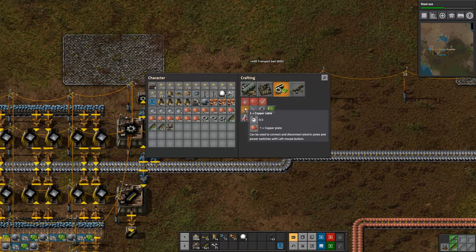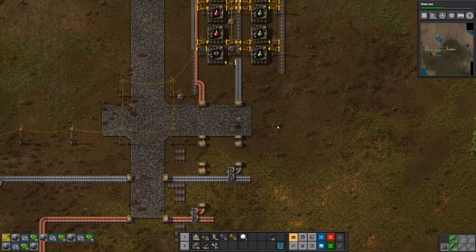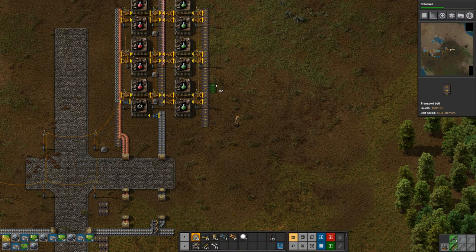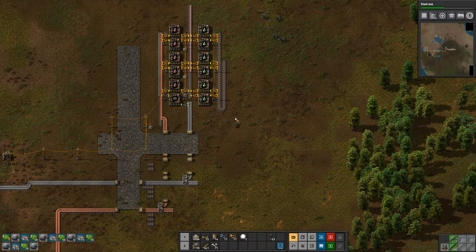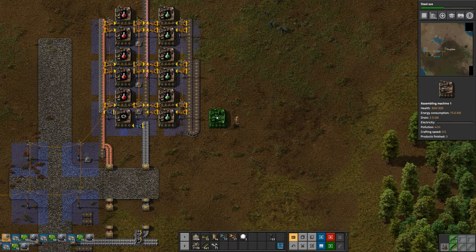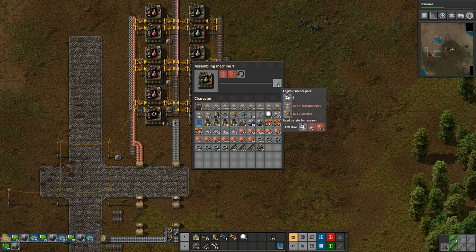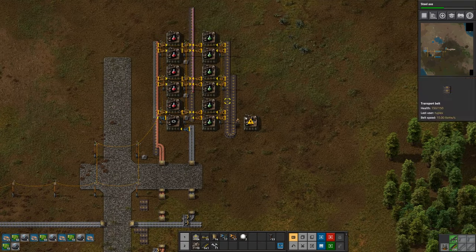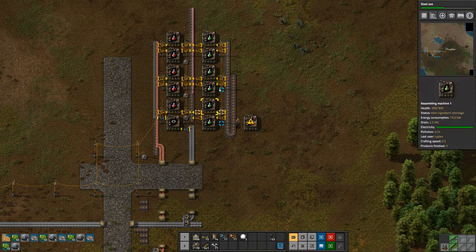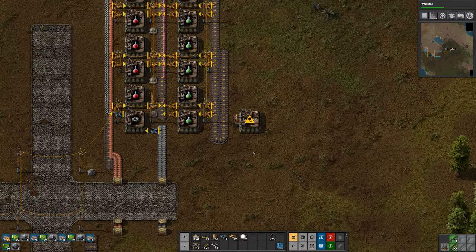I'm going to pick up this belt production setup now and instead start making belts over there where we need them for those science packs. I'll grab more gears while I'm over here. To keep the green science fed, we need to make at least one belt per second since we're going to consume one per second. So we need to make at least one belt and one inserter per second to feed this. But I also want to make some extras - since I'm going to be making belts and inserters here anyway, I want to make more than I need and load them into chests so I can grab extras whenever I need them without having to craft by hand.